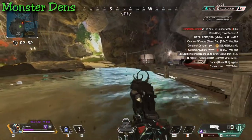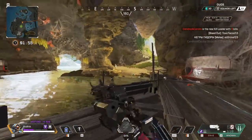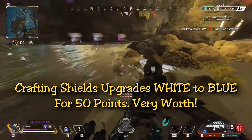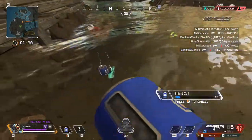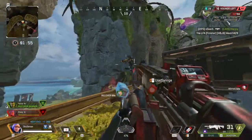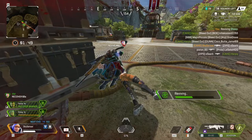One final tip: at the replicator, you can upgrade your white evo shield instantly to blue for just 50 crafting points. If you land near a replicator and couldn't find a blue shield, it's 100% worth it. Storm Point is a wonderful and complex map that makes for some great plays. Let me know in the comments if you have any questions or want extra tips. Enjoy the game, take care, stay safe — see you out there in Season 11.